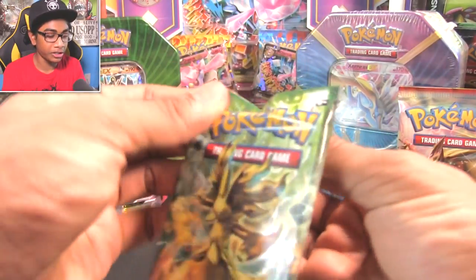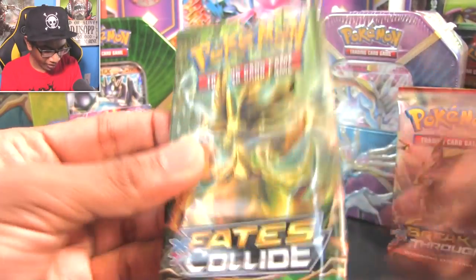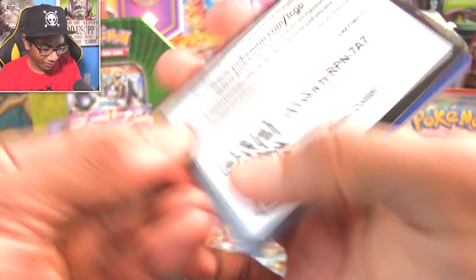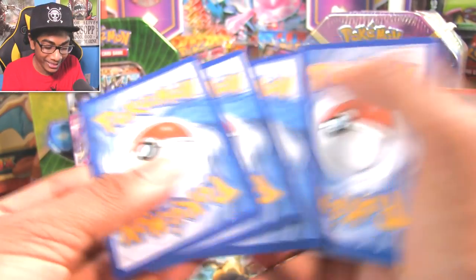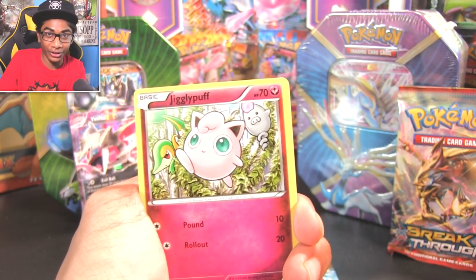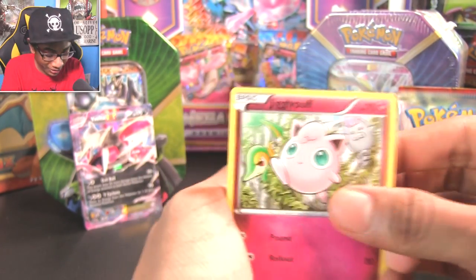Fates Collide — Delphox on the pack art. You can hear me loud and clear. You're a mage — that's a Final Fantasy mage. The three starters are Final Fantasy characters. I think someone made a video about that before X and Y was released, a theory that you'd have a mage, a fighter, and all that. And if you look at it, Chesnaught, Delphox, and Greninja are actual RPG classes, which is pretty cool.